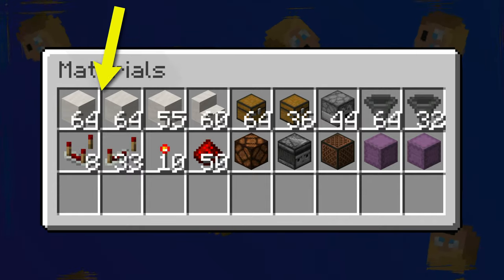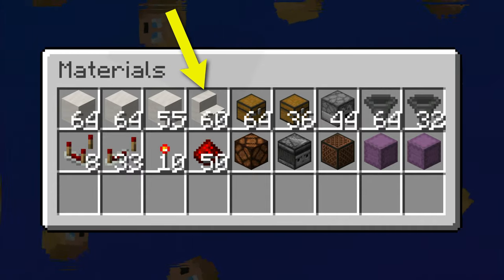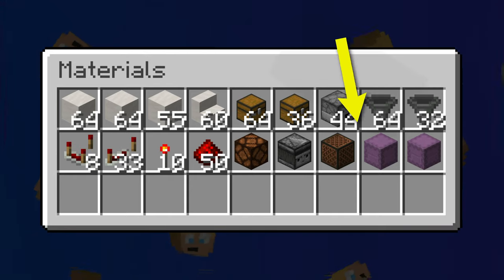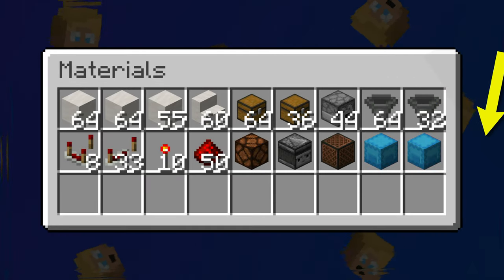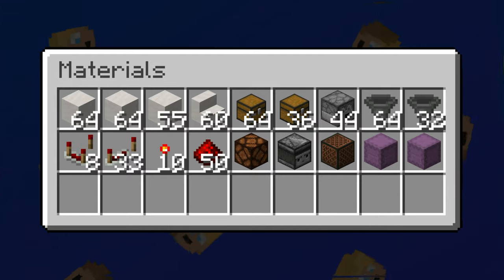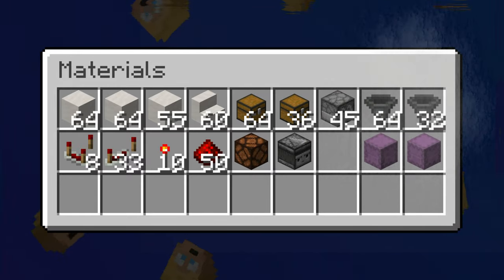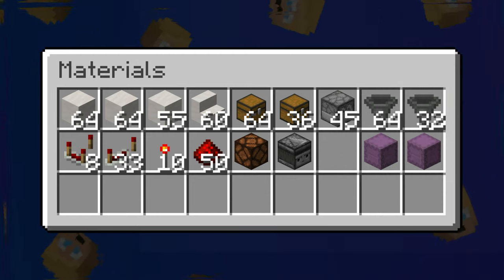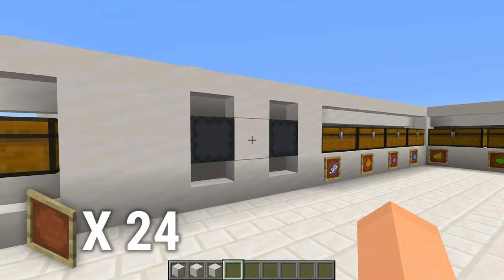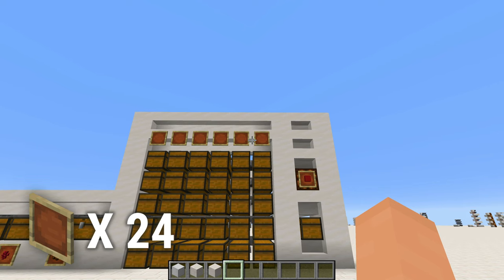For materials, that's two stacks and 55 of whatever block you want to build with, as well as 60 stairs to match. Those are droppers and not dispensers, and the shulker boxes can be whatever color you like. If you're building on bedrock edition, which should work, you just need to swap that note block for a 45th dropper — just place down that dropper instead, and you can also do that for Java edition if you like. If you want item frames too, it'll take 24 to do the shulker boxes, all these chests, and the six up here.